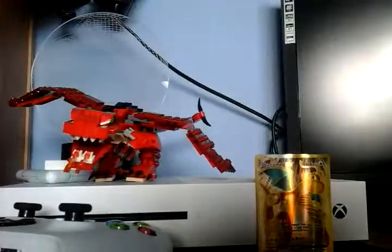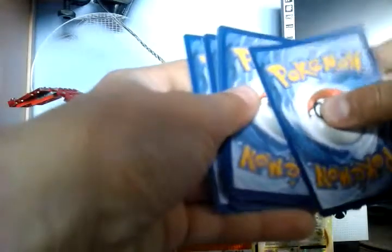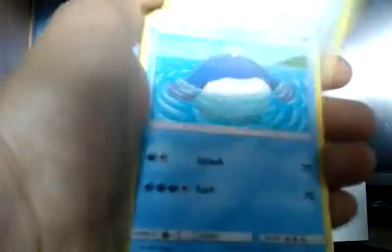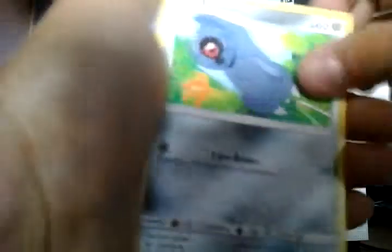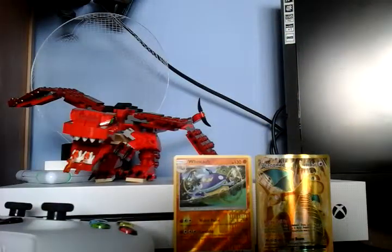I can't believe that happened! That is so lucky. Let's put Wishcash to the back as well. Taking the code card — one, two, three. Wow, so lucky! Cards also include: Wailmer, and a Galvantula pod holo. That was decent but nothing compared to the Dragonite EX.